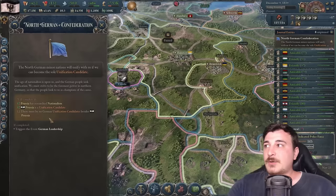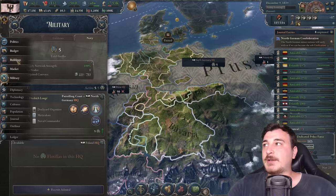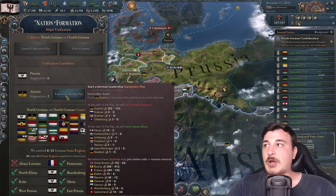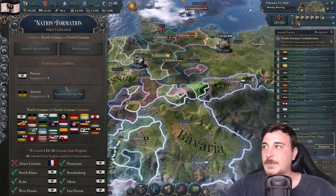We need to make sure there's no other German unification candidate besides us. Let's get ready — skirmish infantry, skirmish infantry, mobile artillery, and pay for our units. It'll tank the economy a bit but it's for a noble cause. We're going to launch a leadership play against the Austrians. I need to wait at least one year for my army to get back to proper skirmish units, so I'll also build five more arms industries in Brandenburg.